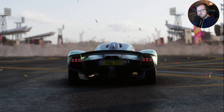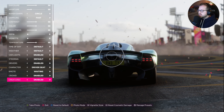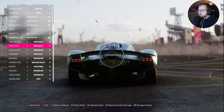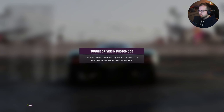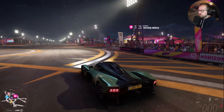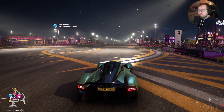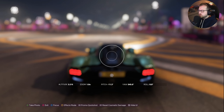But what some people don't know is there's a whole menu here that you can use to set up things like the time of the day, the weather, car lights, steering, driver. I think the perfect car to do this with would be the Aston Martin Valkyrie. This just came out with the holiday bundle for Forza Horizon 5. So let's jump right into photo mode.